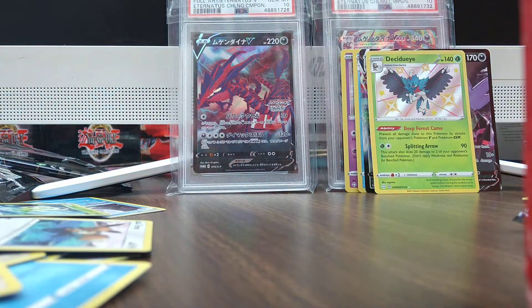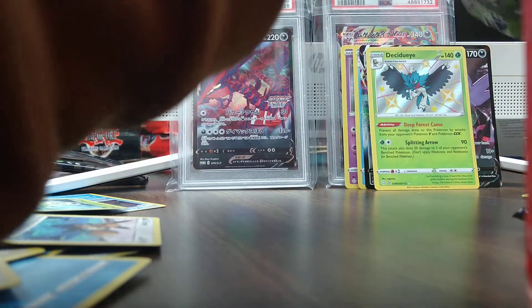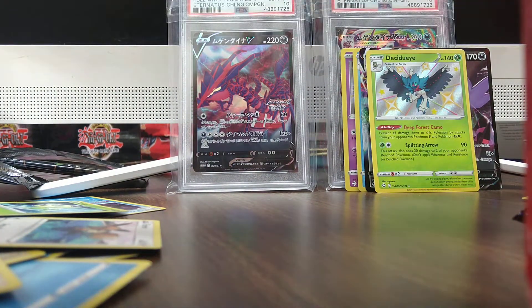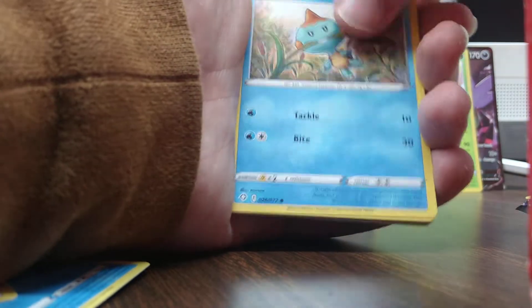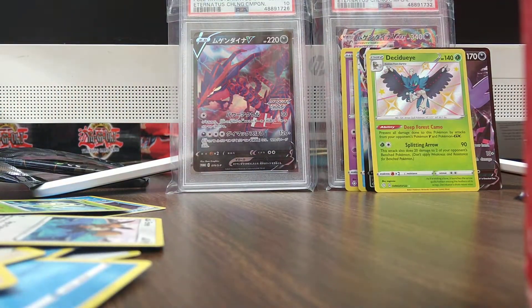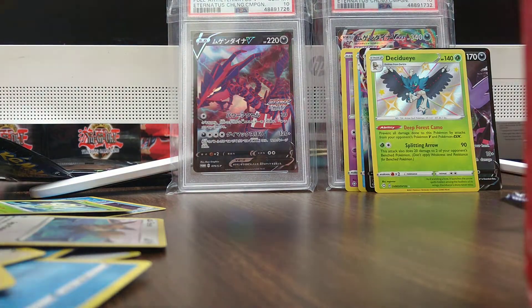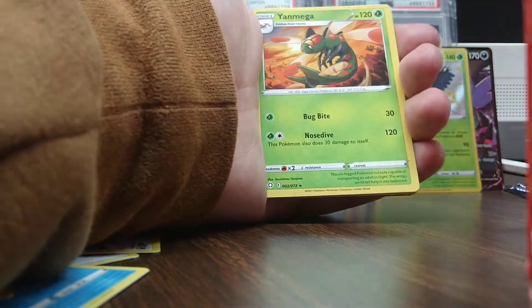Alright, we got Peko, Chewtle, Rowlet. All Decidueye and a Celebi. Come on, give me a Shiny V or VMAX. Got two packs of Fates left. Shining Fates. I would like a Shiny V or VMAX. Got a Foil Rare NDD. We have not seen a Dartrix. Alright, last pack before we get into Burning Shadows. Shining Fates. No Shiny V or VMAX.